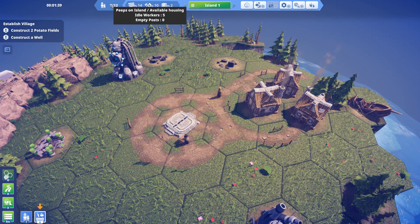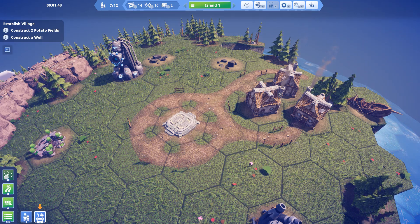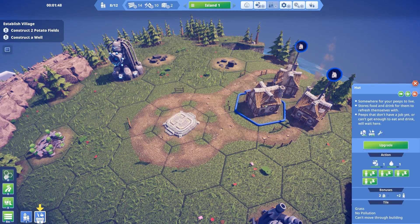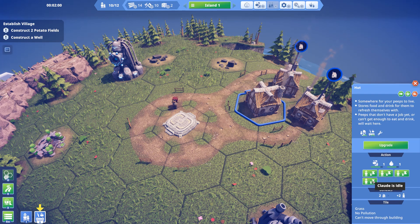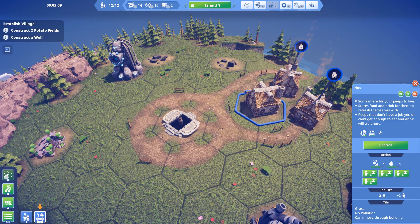I'm guessing this is people — yep. So you've got a possible 12 workers out of my three huts. Let's go on with it. Where did it actually tell me how many people can live in it? It's got four people in it. Bonuses: two nearby accommodation equals plus two peep. So if you build them next to each other, they can hold more people. That's interesting.